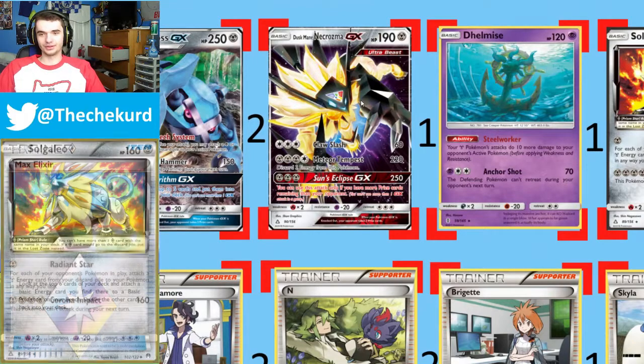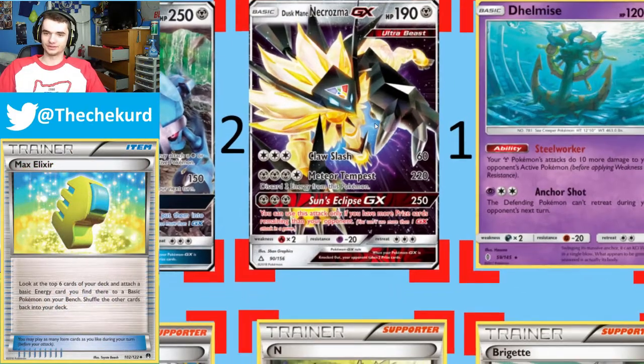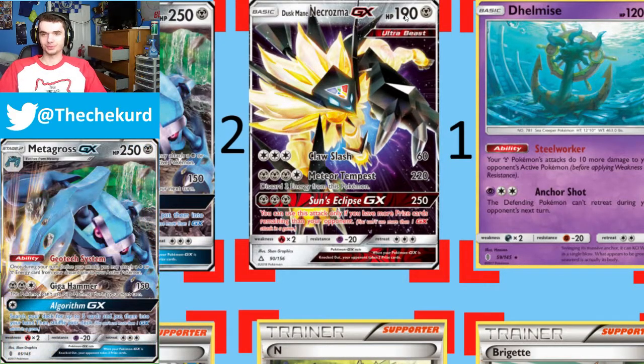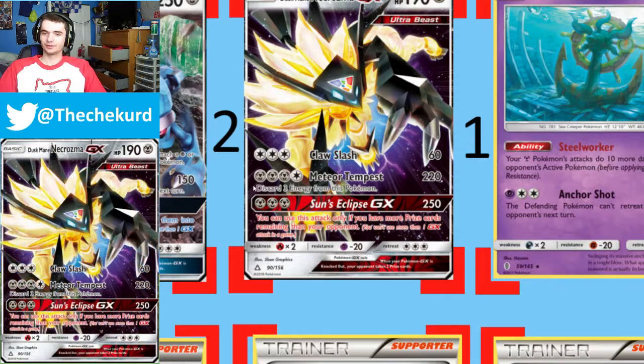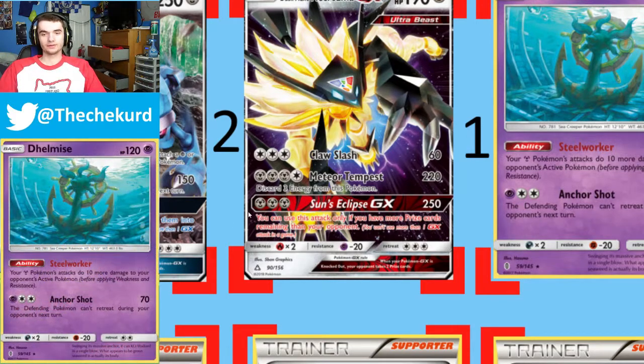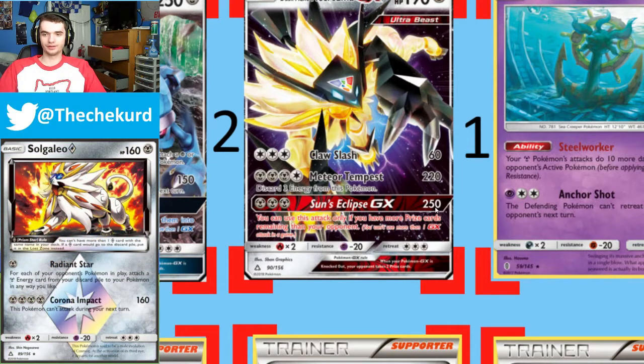It's an Ultra Beast, Solgaleo possessed by Necrozma. It has two really strong attacks and then it has Claw Slash. It's a Basic with 190 HP. For 3 colorless energy, 60 damage Claw Slash. For 3 metal and 1 colorless energy, it does 220 damage where you discard 3 energy from this Pokemon.